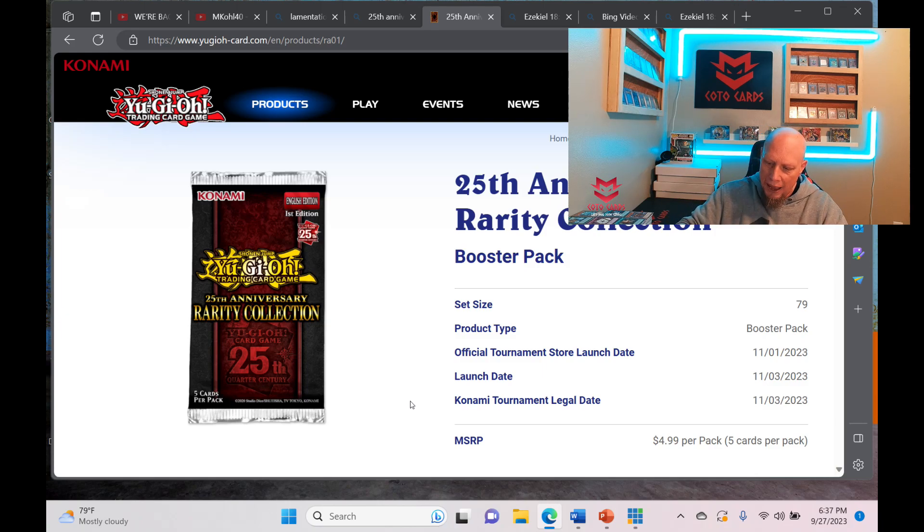These 79 cards are going to work the way the OCG works: higher rarities will hold value, lower rarities will have very little value even though they're good cards. In the TCG it doesn't work that way — our Secret Rares still have value even when there's a Starlight. Take Zeus: the Starlight came out and the Secret Rare still had value. But the Secret Rare in the Rarity Collection is not going to have value — there are going to be so many of them.